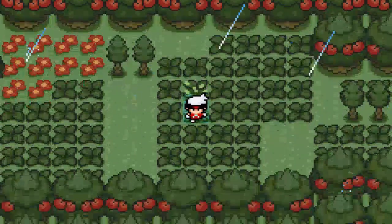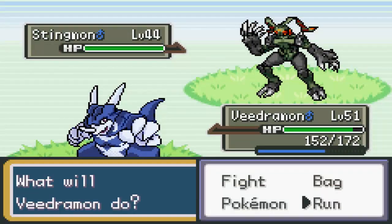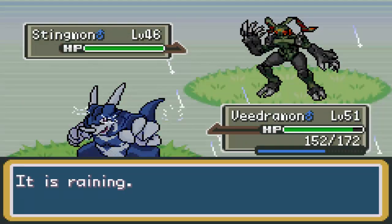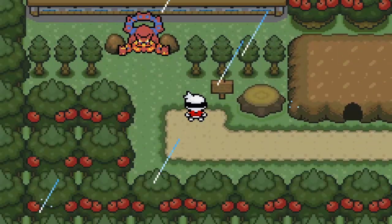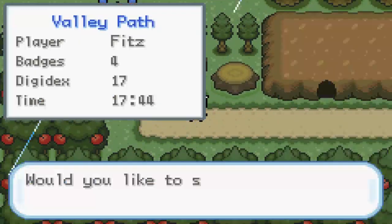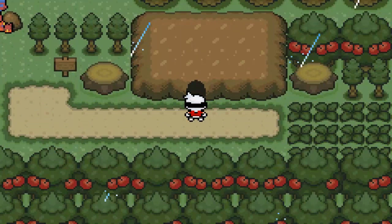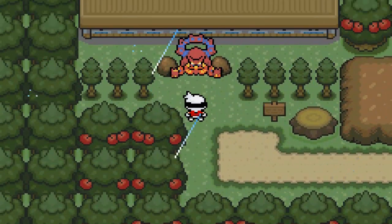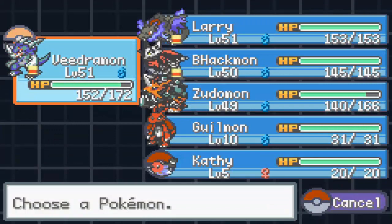I don't know what is in this grass — obviously I'm going to be looking for a 15th team member, but it's not like I have to catch something. If you guys want me to use Volcanion I might do that too. Got Solar Beam. 'Do not enter the cave.' That's probably a good warning, but I'm going to anyway. It's a weird rock blocking the entrance. We saved — let's take on Volcanion. Who should I start with? I don't want to bring in Zudomon.